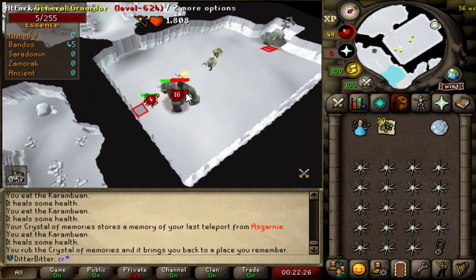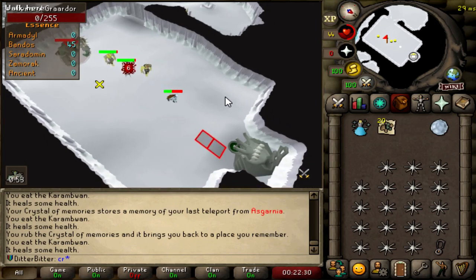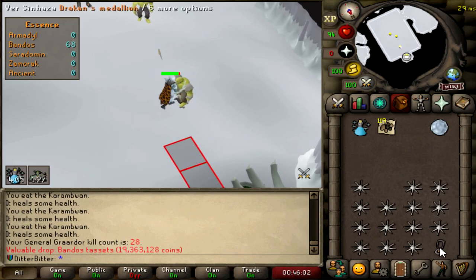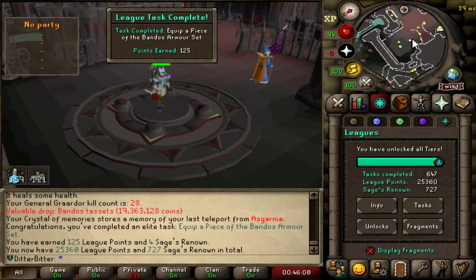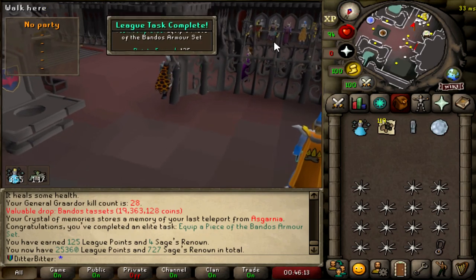This is actually disgusting — he just gets absolutely shredded. Bandos tassies! Let's go! 28kc! We'll wear that. 125 league points — 25.36k. I'll take that.